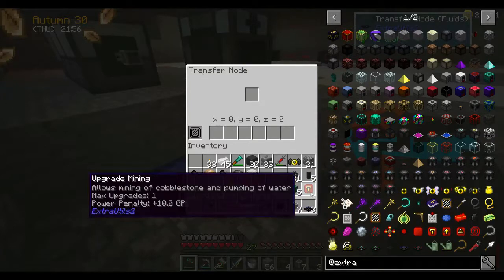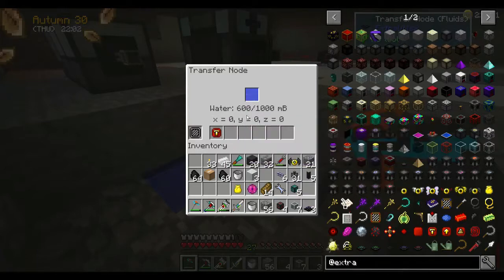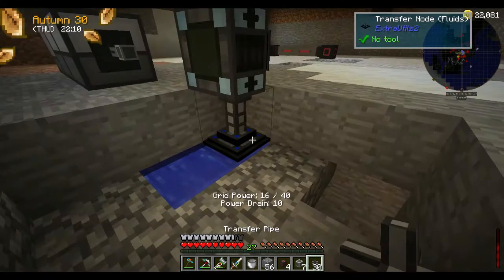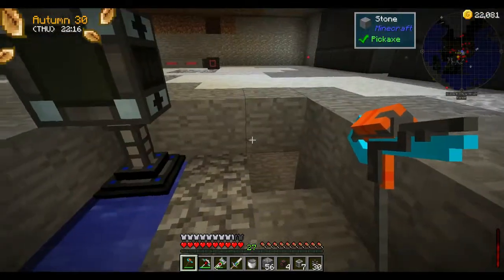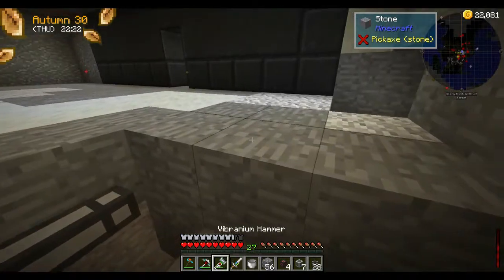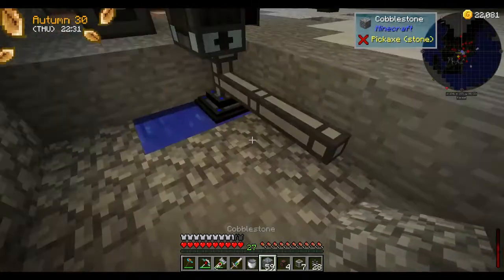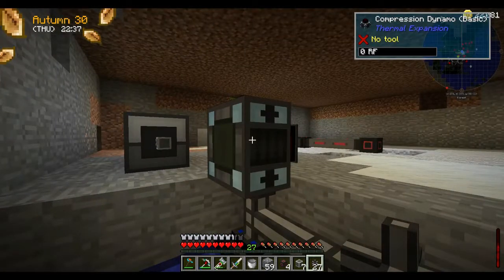I made a liquid transfer node and I'm going to put a mining upgrade in it — just one for now, it's not going to be enough to keep going, but the intention is just to get some water into this thing for cooling. I will speed that up eventually. I've taken the advanced generator out — I'm not sure if that's what's causing the problem, but I've had nothing but trouble since I've tried to do it. So we're just going to go with the compression dynamo for now.